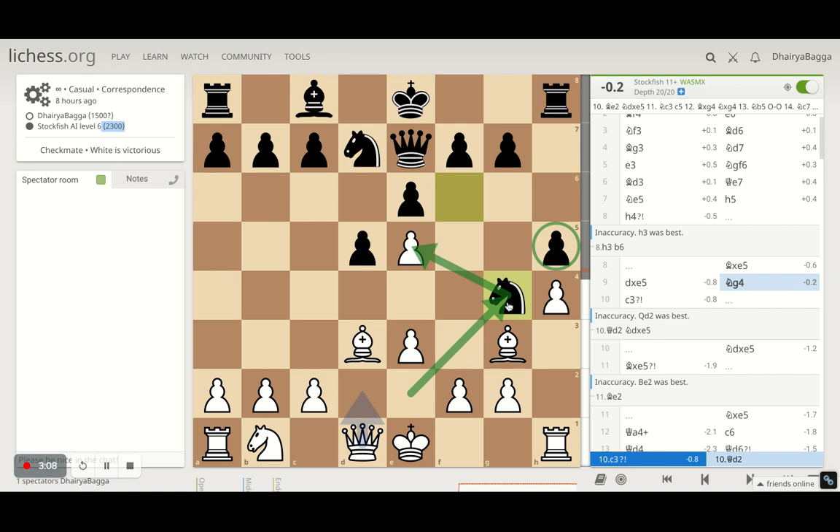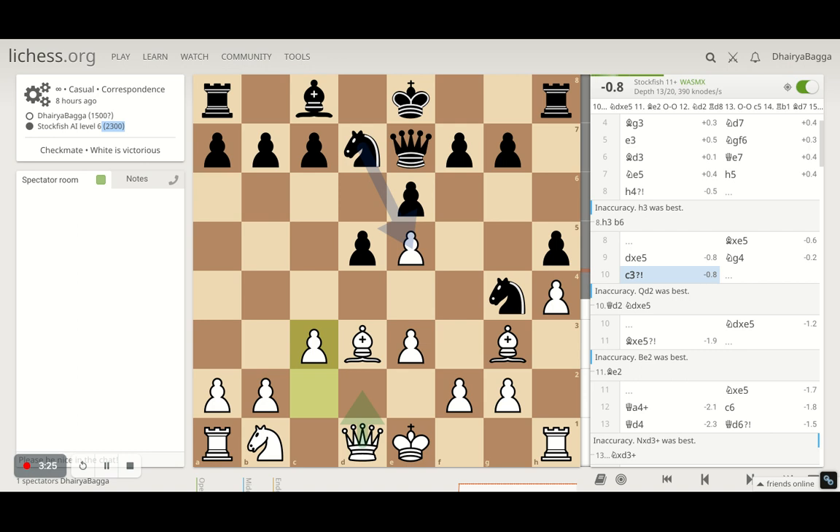In this kind of situation where the pawn has two attackers and only one defender, it's very tough. One move to add a defender was playing f4, but then it loses the pawn on e3 with the knight. So it's a tricky situation. I just went on with development and played pawn to c3.